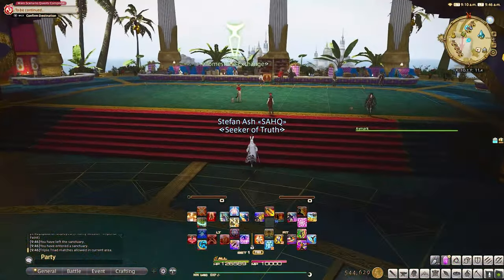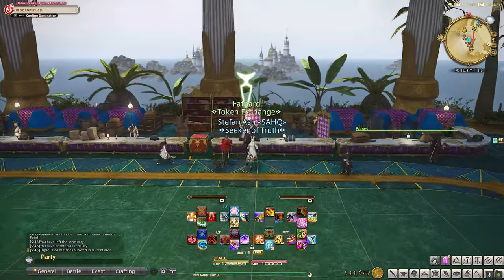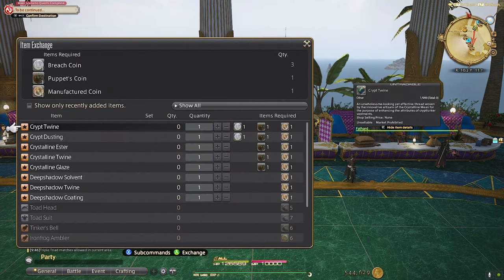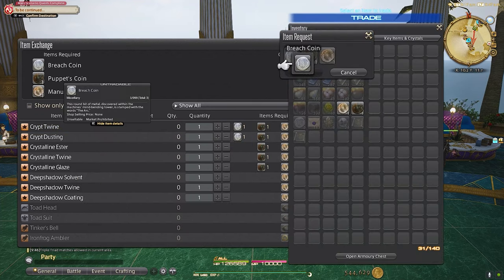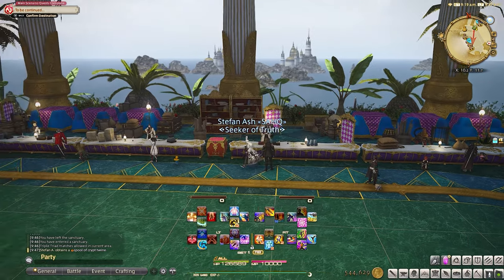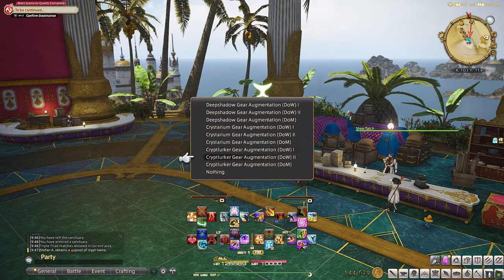You can receive Crypt Twine or Crypt Dusting two different ways. One way is by turning in three different tokens. These three tokens are obtained from all three NieR Automata raids: Copied Factory, Puppet's Bunker, and The Tower at Paradigm's Breach. The token from the last raid is time-gated, meaning you can only get one per week. Once you have all three tokens you can turn those in for Crypt Twine or Crypt Dusting. With this in hand, go to the vendor and turn in your twine and Crypt Lurkers gear to receive your item level 530 augmented Crypt Lurkers gear.